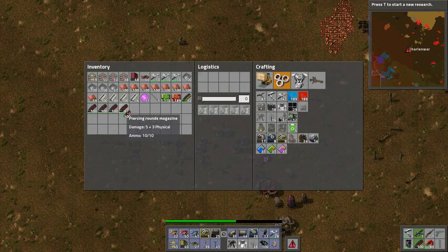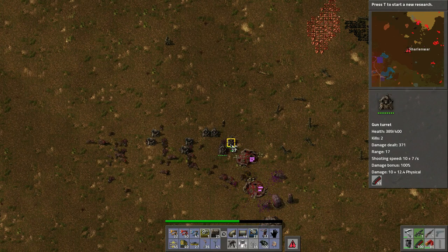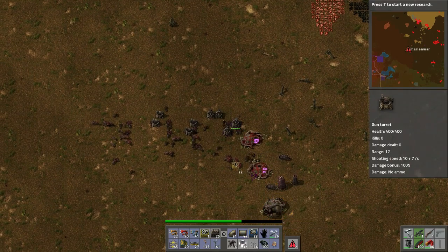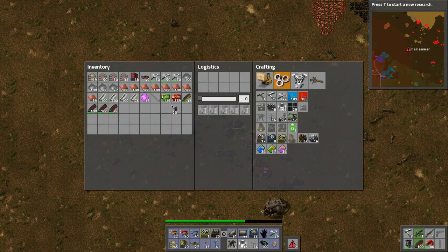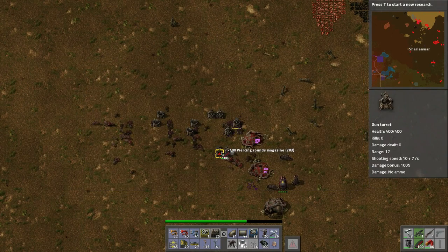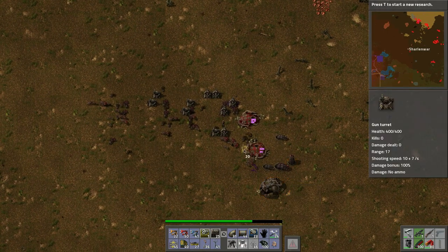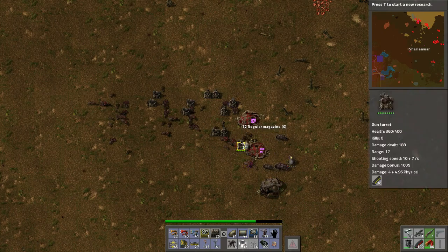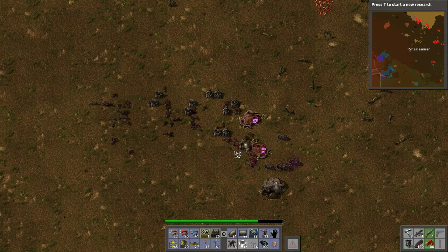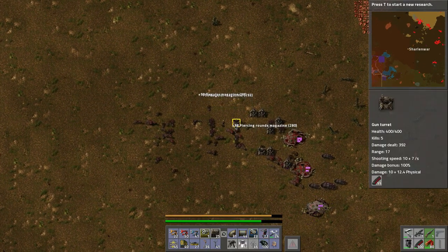It hurts when the worms bombard, so basically we're just hiding behind the turrets with the right range to kill them. While one gets damaged, we should be able to put that one in there. I think we can pick all this stuff up — and there we go, another base conquered!